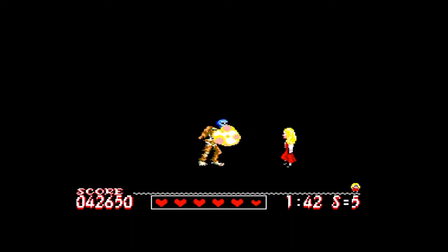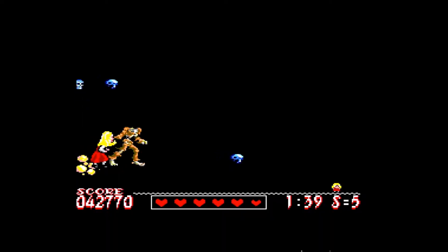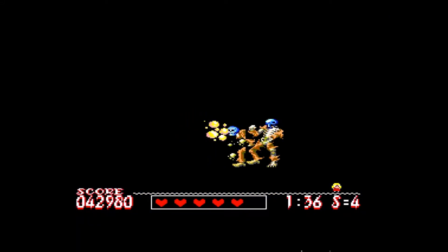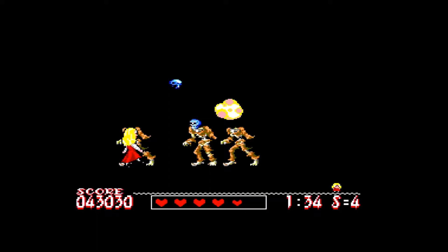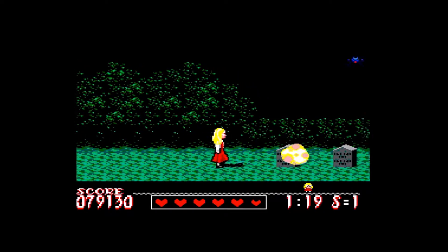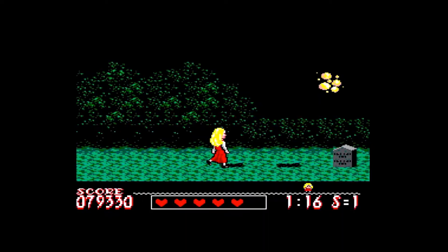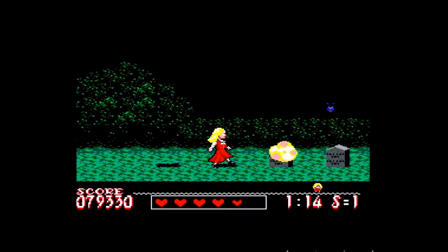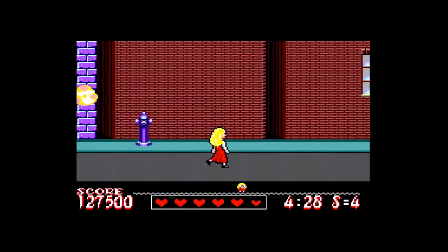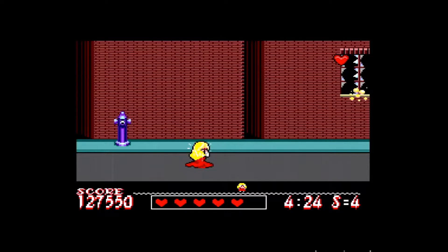The third level takes place in the woods and is concluded with a boss fight against zombies. The next level is basically more of the same but starts at a sump and ends with a different boss encounter. In the fifth level, Catherine walks through the streets of the ghost city and cars are fought.